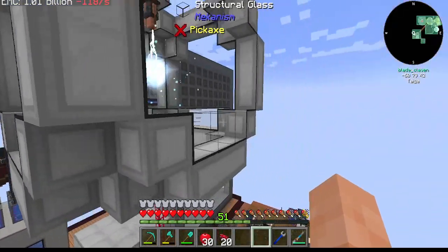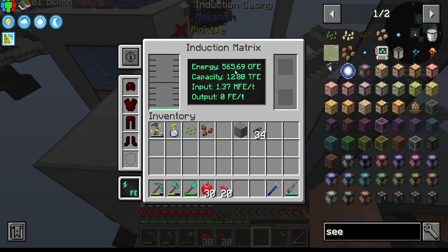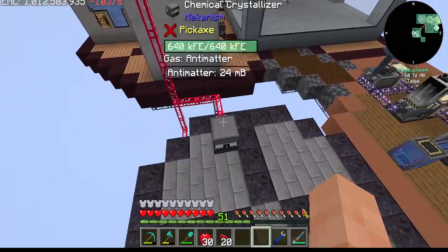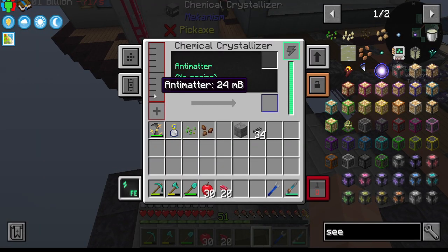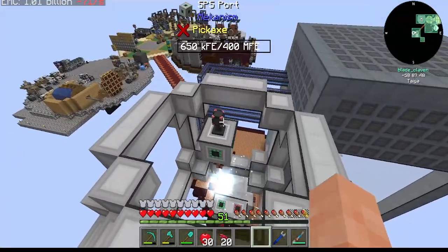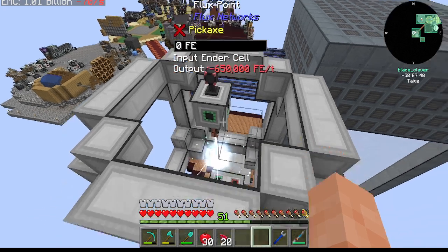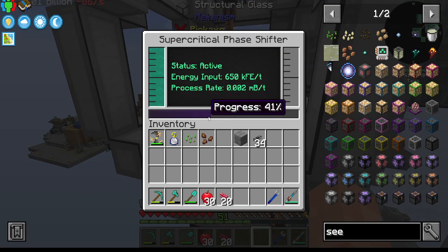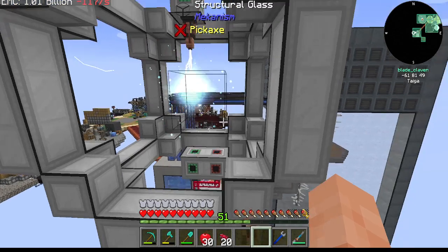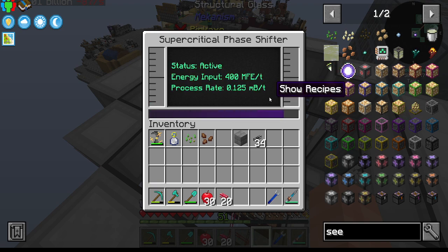This looks pretty cool though. How are we doing on power - we're still going up, that's good. Means that we're not competing on it too much. How are we doing down here - 24 millibuckets, still a long way to go to get our first antimatter. Maybe if we weren't restricting this we could see a few more going here. And also because it takes 800 to actually do the process I believe. See - 1.25 millibuckets at 400 million FE.